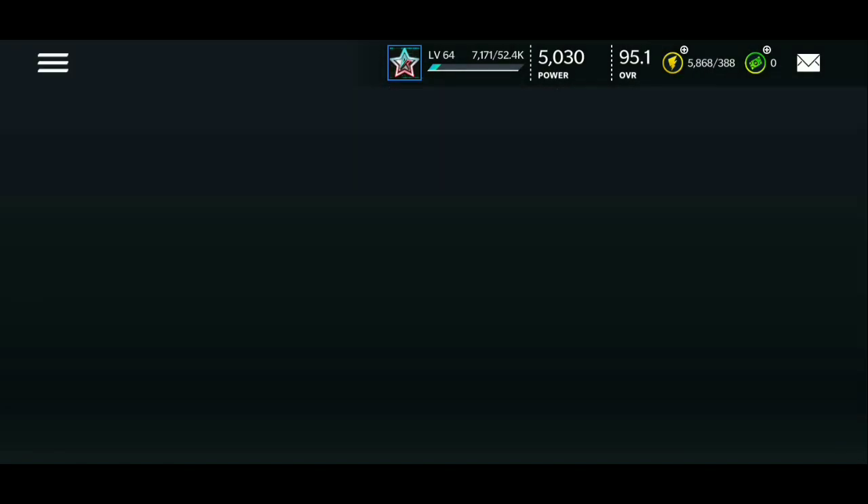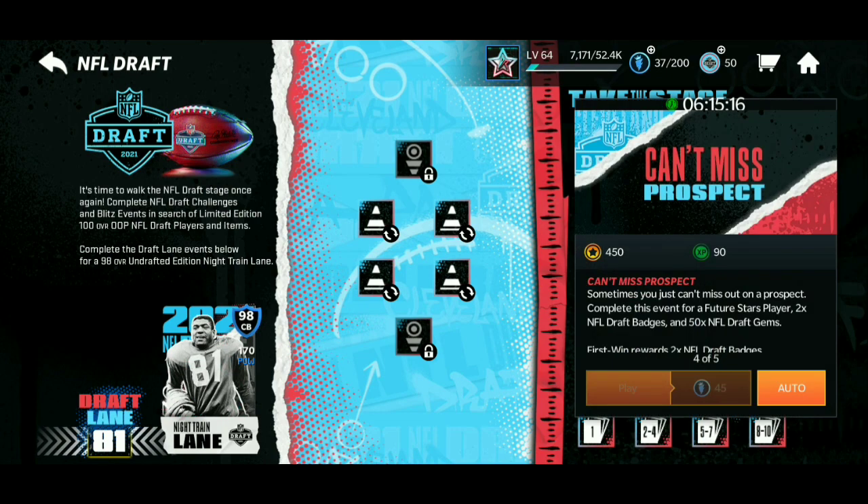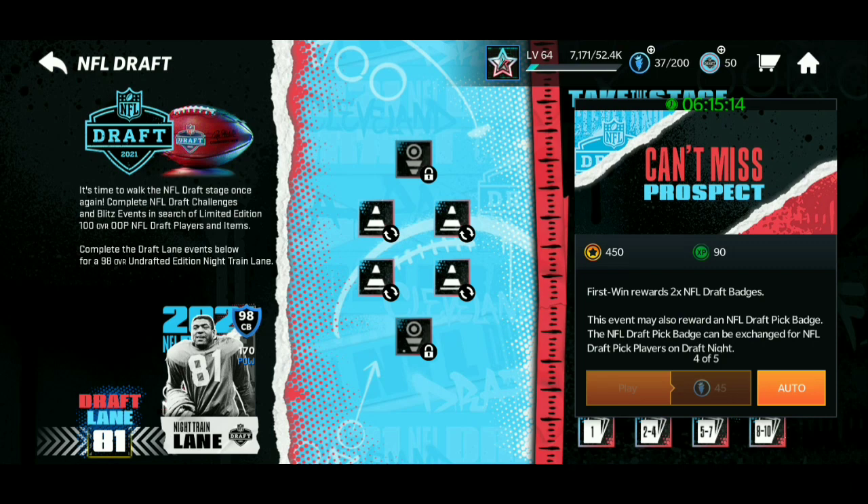Clicking on Play NFL Draft will bring you to the event tab. If you click on the traffic cone events, you're going to play these and get badges.